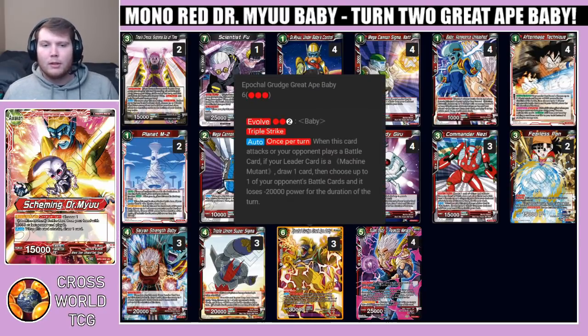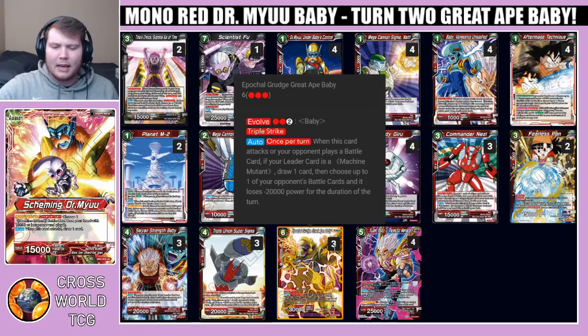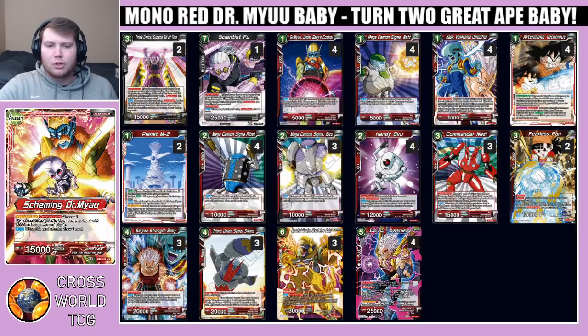Epochal Grudge Great Ape Baby is a triple-striking 30k six-drop on turn two — absolutely absurd. When this card attacks or your opponent plays a battle card, if your leader is machine mutant, draw a card then choose up to one of your opponent's battle cards and it loses 20k power for the duration of the turn. Meaning anything your opponent plays without barrier is basically instantly KO'd, making it very difficult for your opponent to establish any board presence. From that point you can just start building up a board with your other cards.